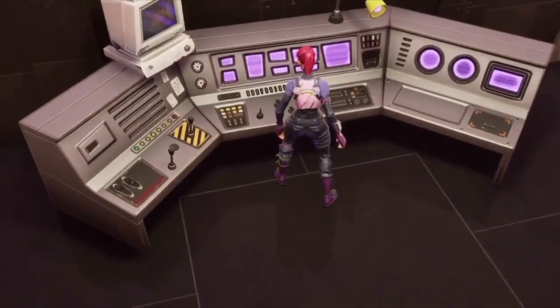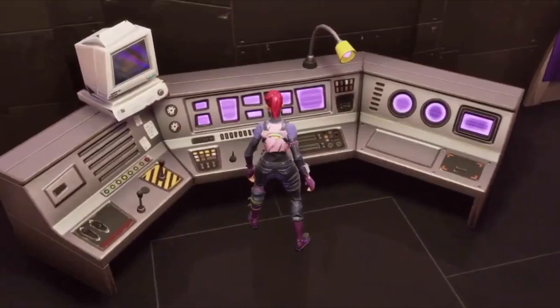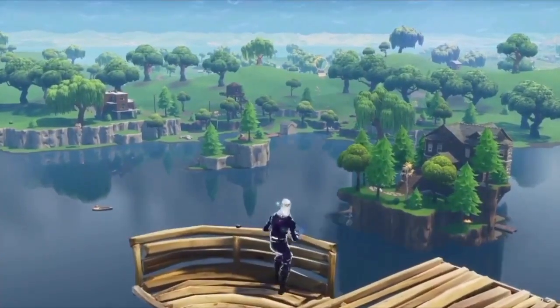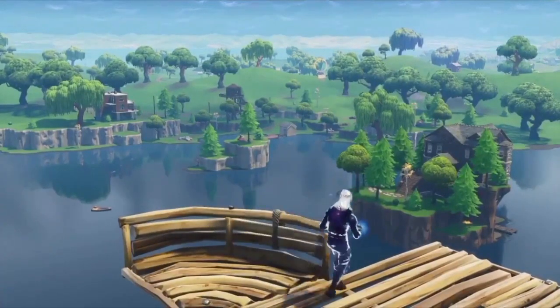What you have to do is they have to spam Square on it. Keep on telling your friend to keep spamming it, and you will be at Loot Lake looking for a volcano erupting, and you will know that you've done it successfully when you hear this noise.